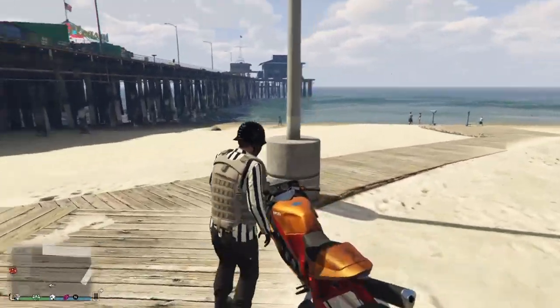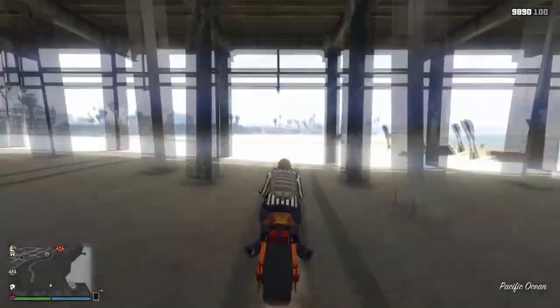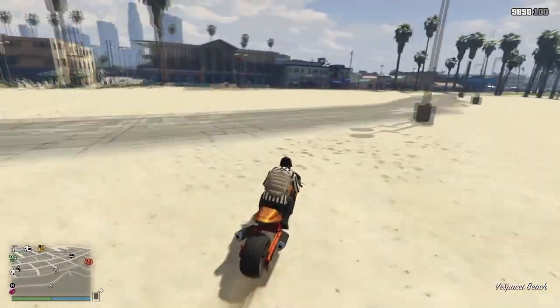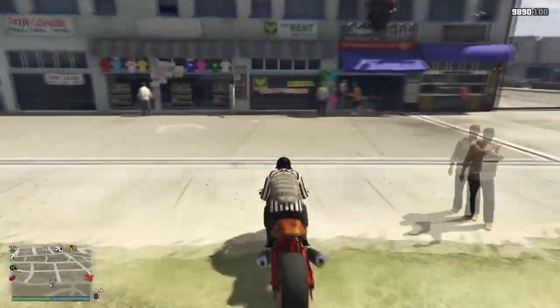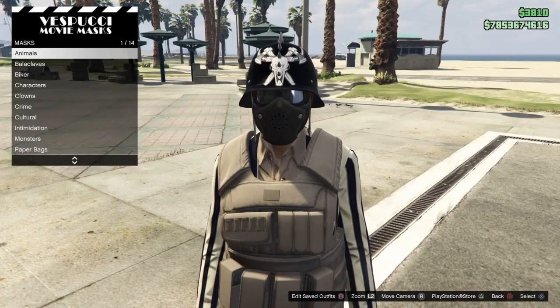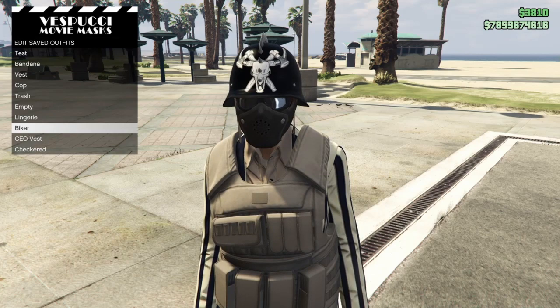From here, we're going to head back over to the mask stand, and we're actually going to save this to an outfit slot. I do suggest saving this to an outfit slot, because when you go to transfer the helmet, if you're a little bit too quick, it will actually remove the half mask when you try to save it. So first and foremost, we're going to save this to an outfit slot, which I have already labeled 'biker.'